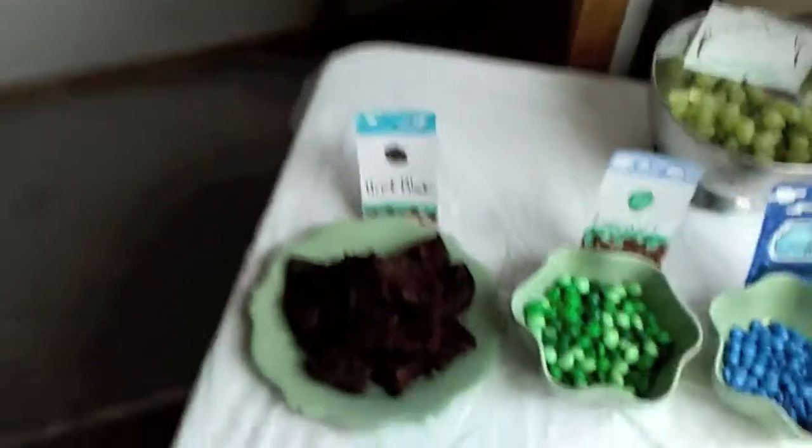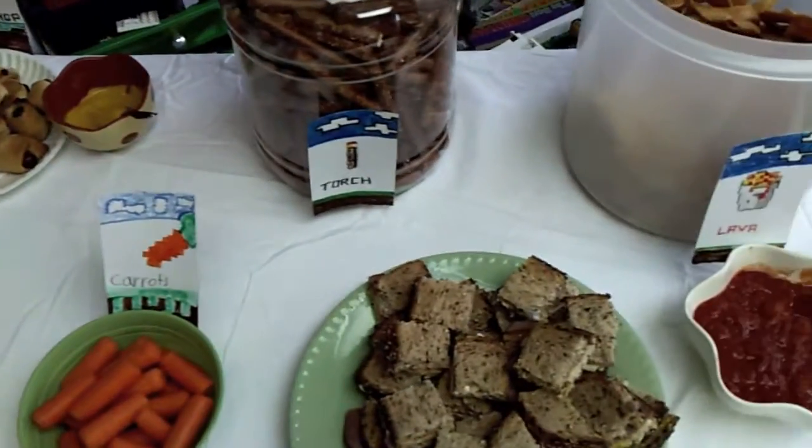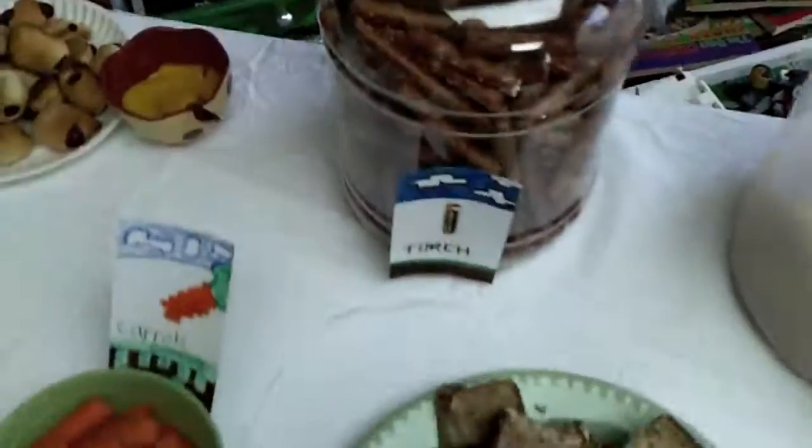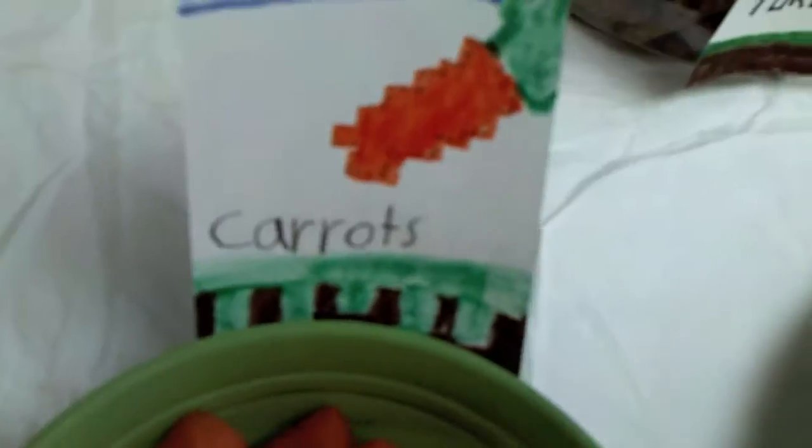And so that's how you make a Minecraft party. We've got mustard for the torches — see, it's a torch now. All you've got to do is get some real colors, sketch out what you want on the note card, like this lava, try to get the reference point, and then just do lines and stuff for the pixels.